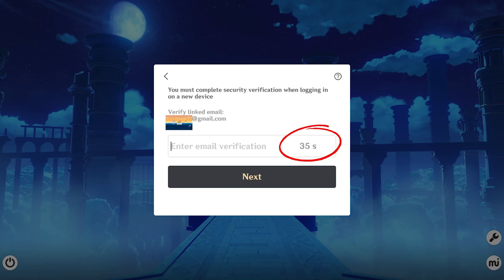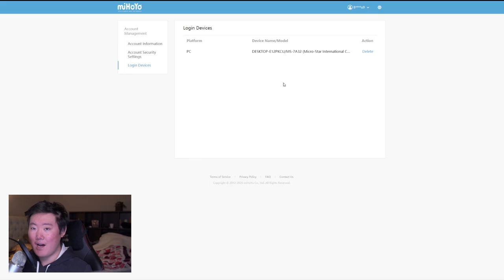Essentially you get a 60-second timer from the moment it pops up. I don't know what happens if it fails — does it lock you out, does it flag the device? But guaranteed, a code was required. It was sent to their email and I had to get them to send me the code to access their account, which is completely fine. If you see six different login devices in here, I'd suggest you delete every single one, log in from your game, and it will ask you for the code from your email. Once you enter it, that device gets saved, and as long as you don't delete it, you won't need two-factor authentication every time you log in from your own device.